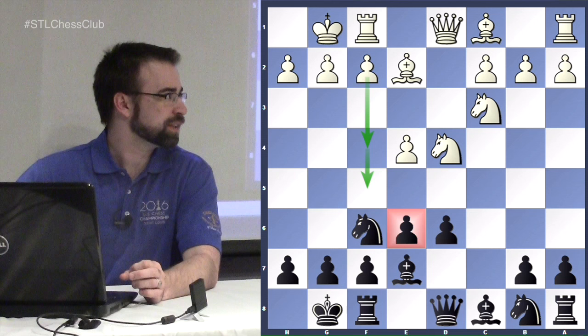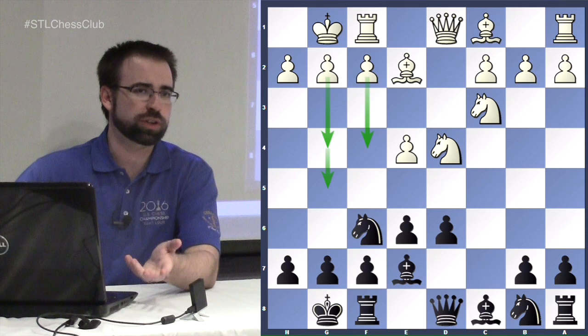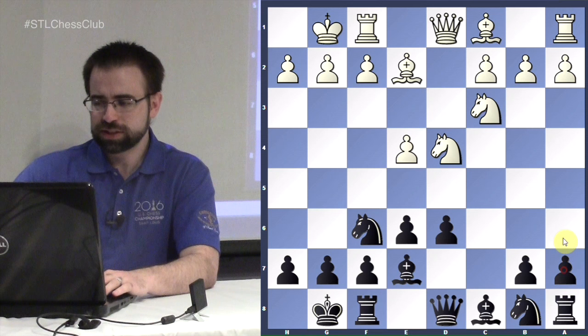For white the middlegame plan usually involves f4 to gain more space on the kingside, often followed up with f5 to attack the light squares over on the kingside. Also on the agenda even after f4 is g4-g5 — a very common maneuver. The queen often goes to e1 and sometimes to g3, trying to play f5 or e5 and break in the center.